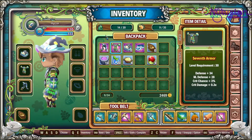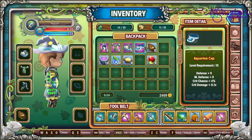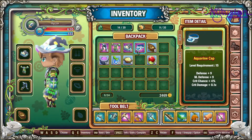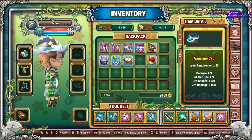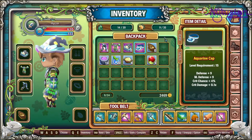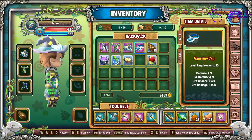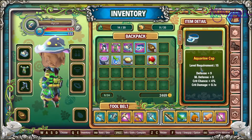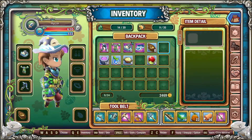Welcome back to the Nilusion channel, Zycor here. Today in Ray Legend I'd like to make myself a new hat, because this one is only for level 15 and it's only got nine defense. There's another one I want to make that has more than double — like three times the defense.